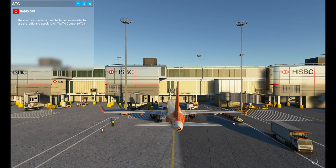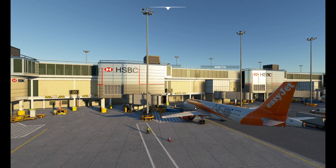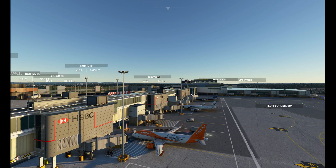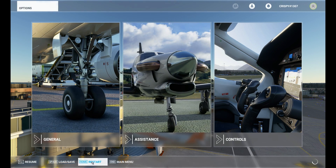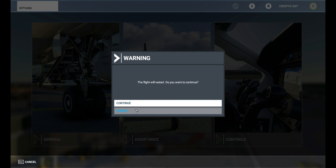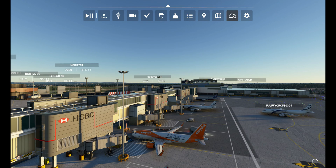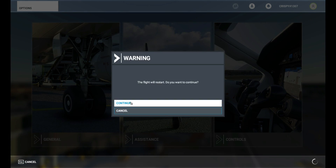We've loaded into Gatwick with wonderful clear skies as selected in the preset. Now the important step is to press the escape button and click restart. What this will do is make clear skies your default preset, so every time you load into the game it will load with clear skies — which is what happens when the weather doesn't work.